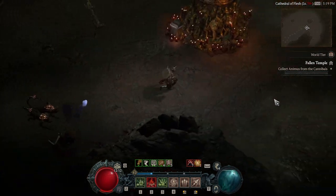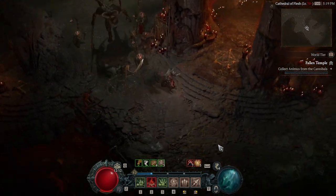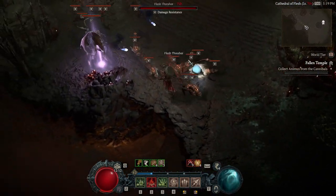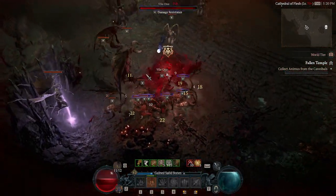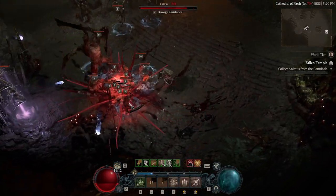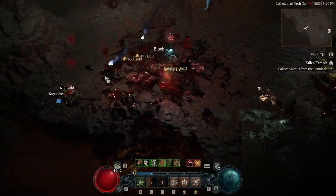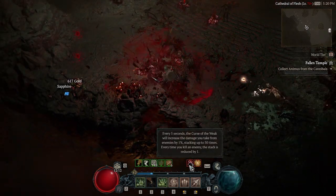You can try doing this strategy as low level and as early as you have access to this capstone dungeon. However, it will require some burst potential. Speed doesn't matter here as you can see with my slow necromancer. As long as you have some evades to get out of danger, maybe a little sustain or some self healing — that's fine. Even if you have to use your ultimate, it really helps to have that burst potential or grouping when you're at a level disparity.